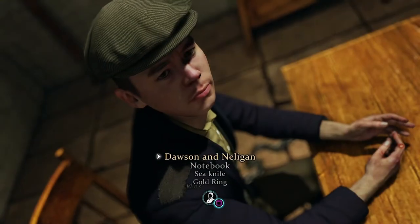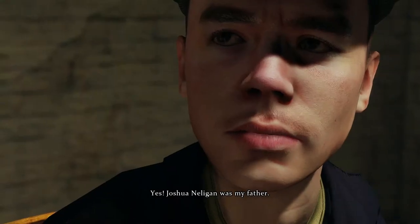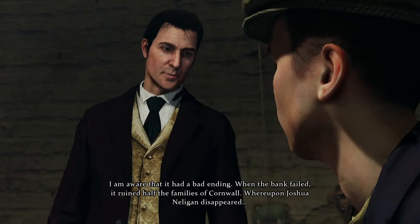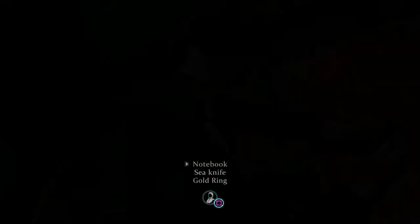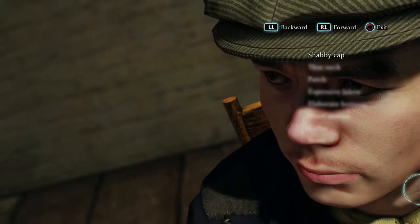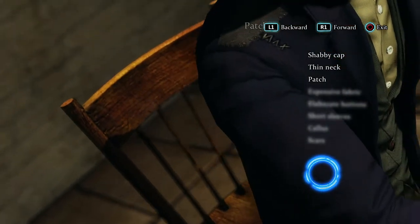With that done, it's time to interrogate our friend and see if his side of the story matches with what we've concluded thus far. I have heard the story of Dawson and Nelligan, the West Country bankers. Joshua Nelligan was my father. When the bank failed, it ruined half the families of Cornwall, whereupon Joshua Nelligan disappeared. To the right is listed all of the features you've to spot in order to complete a character portrait. The more information you collect, the more you have to confirm or contradict the suspect's story.